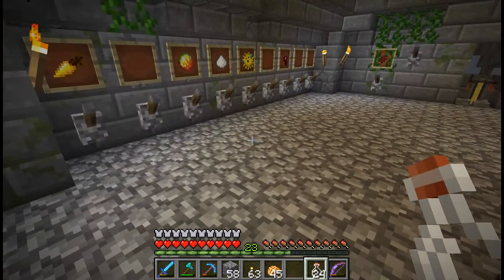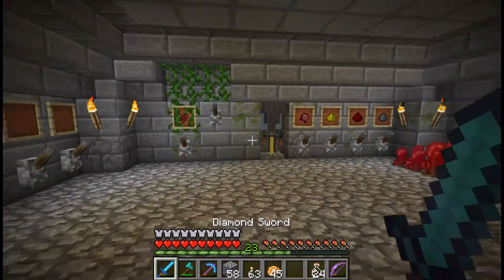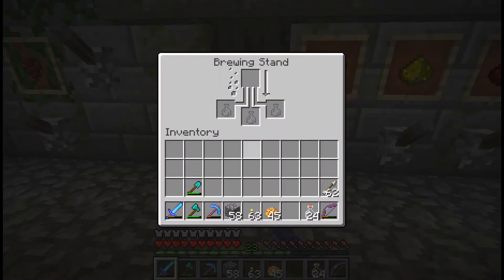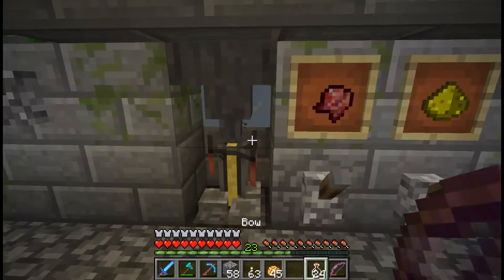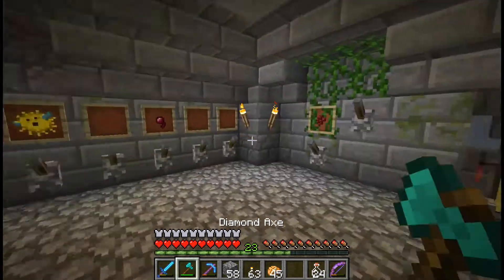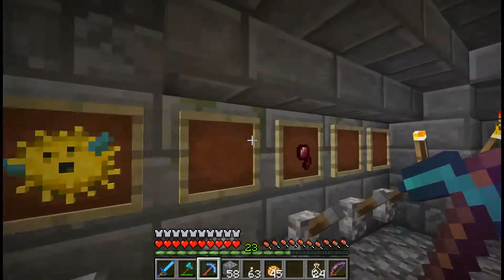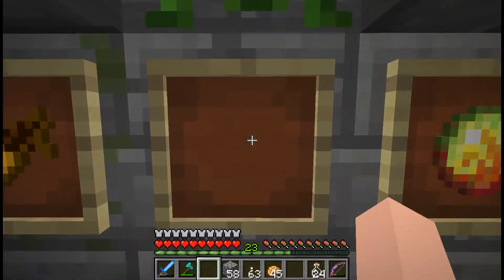If you've seen my brewing tutorials, you probably know what this is. It's basically an auto-brewer that can brew all of the potions and is basically as fast as a brewing stand. It can't brew potions in bulk though, but that doesn't really matter. I don't have all the ingredients yet — for instance, I don't have rabbit's foot.